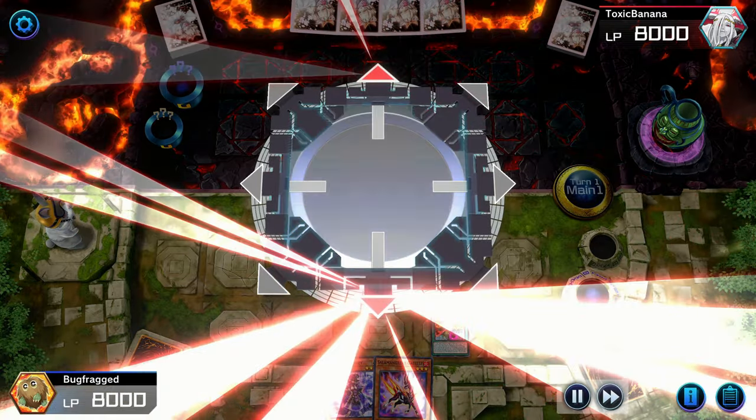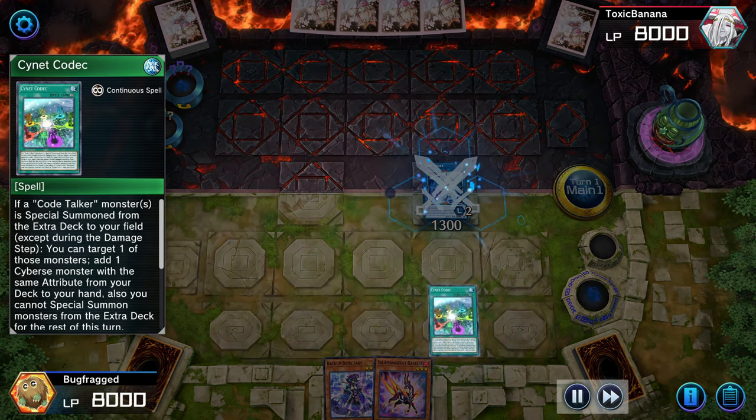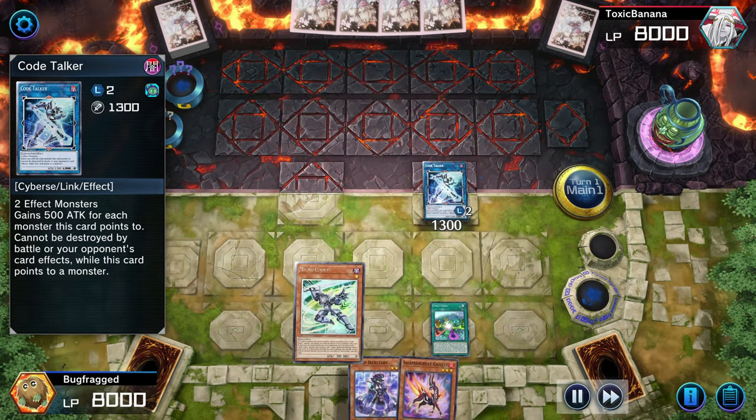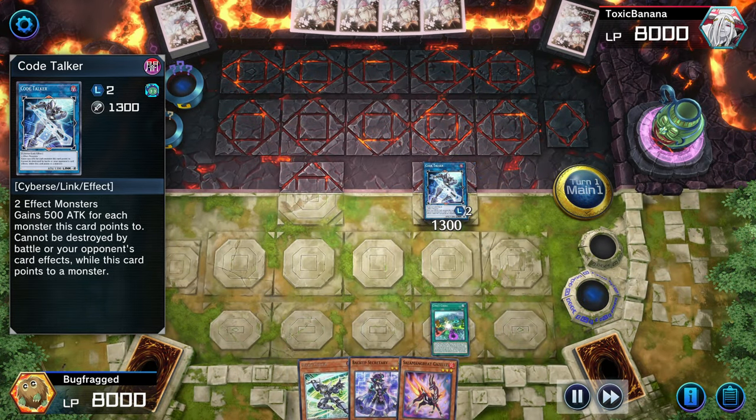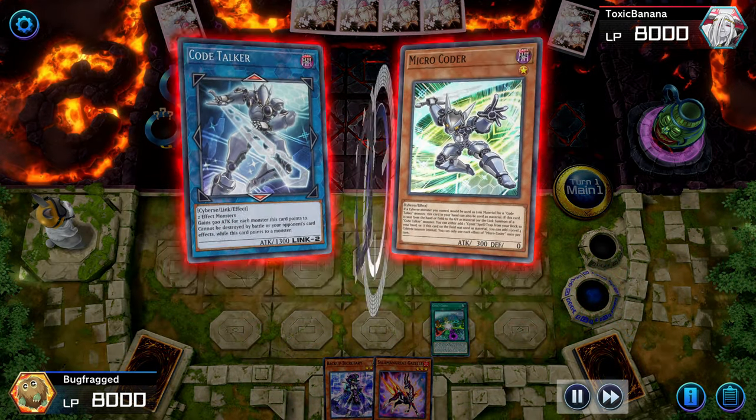I'm just going to start off the combo using Code Radiator. This is where I make a mistake — I should not have gone for Micro Coder since I already have Cynet Codec. I should have put Iblee in my hand then. That was a bad move.